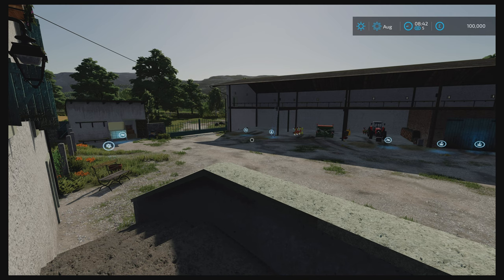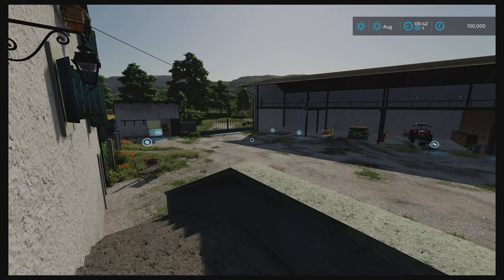Hello guys and welcome back to another map tour. Today we are on the Valley of the Old Farm by Black Sheep Modding. This is a new map - it only just came out today, which is the day I'm recording this. The map size is 327.52 megabytes to download off of ModHub.